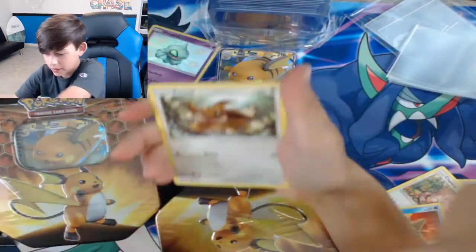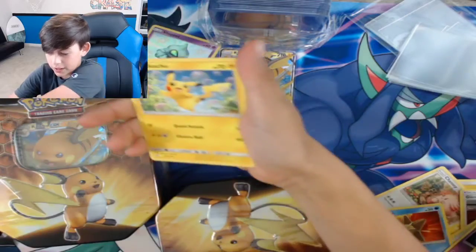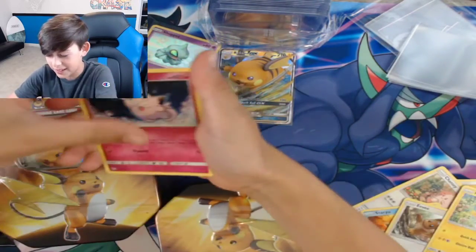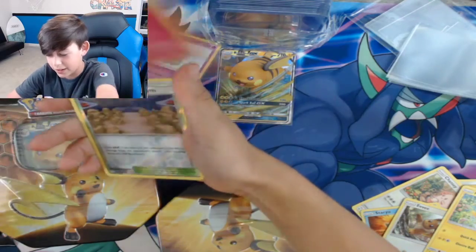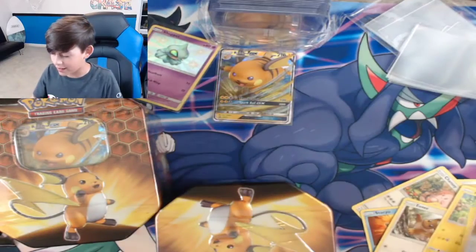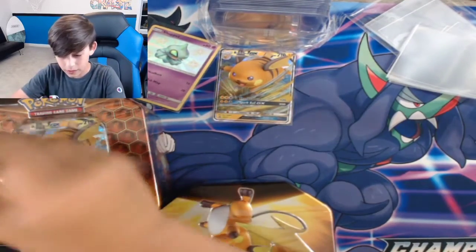Ekans, Eevee... I thought the next card might be something — no baby shiny. But can we get a Guzma? We got a Blaine's Last Stand. Okay, we got two packs left.